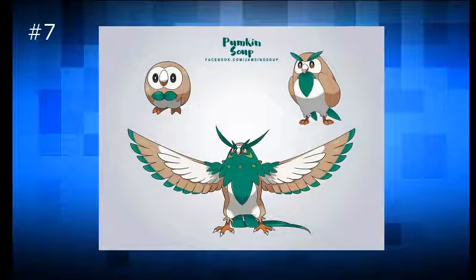Next we have another one from Pumpkin Soup — they are just amazing at making these things. These look like they would be real Pokemon; they're just super beautiful. They just added on to the leaf theme, and it's almost like the leaf is slowly growing like moss on him or something. It just looks awesome. The second evolution looks like he's got a little beard — it's just so cute and I love it.